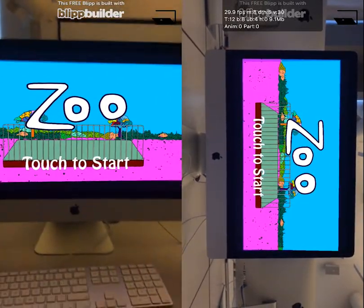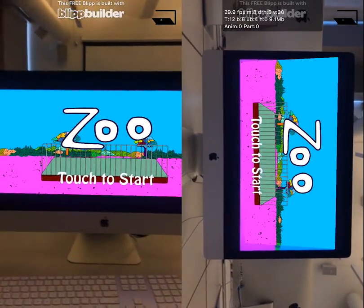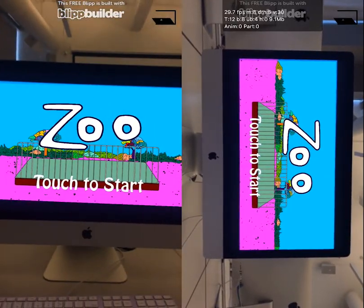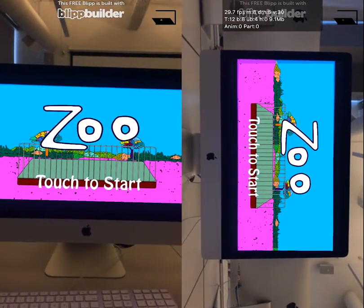Hello everyone. Today we are going to introduce a game we developed. The game's name is Zoo. The picture shows a cage — it's an empty cage because all the animals are gone and they are escaping.